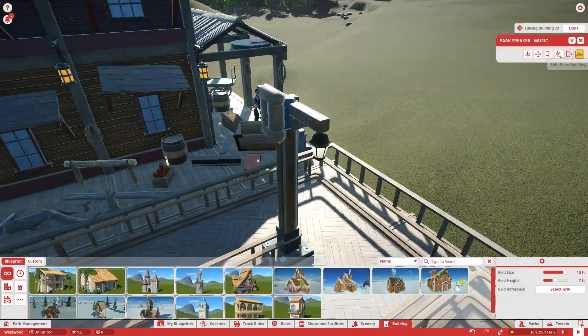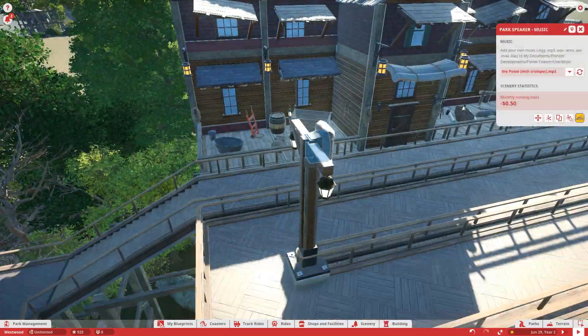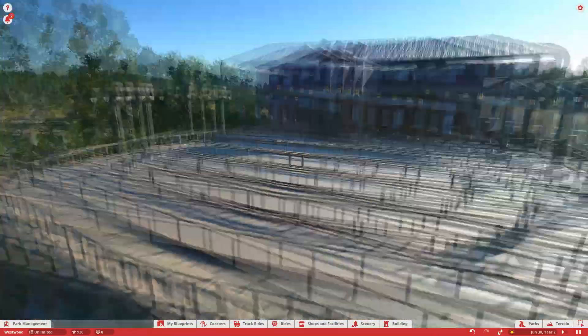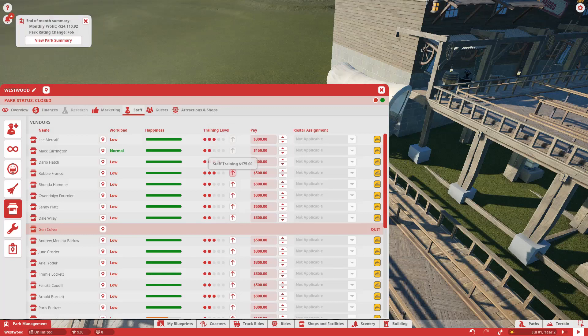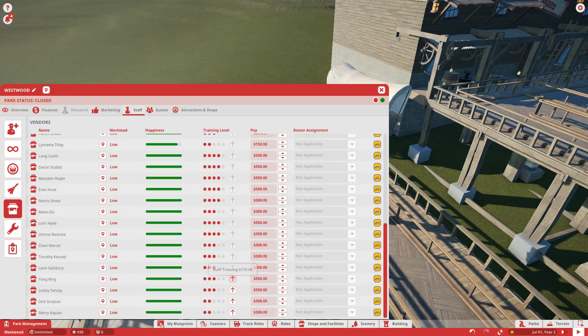Over here we also added on to a little bit of the scenery for this queue line. We added a little bit on the hillside which is actually really cool. And today I am proud to announce that we will be getting very slightly into the Invention Company section of the park, and we get started with that by beginning the roller coaster over there.